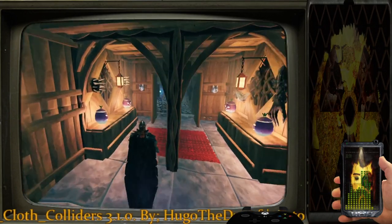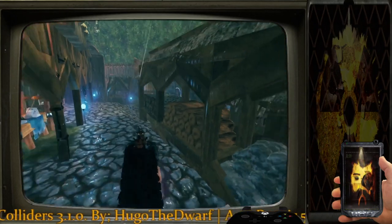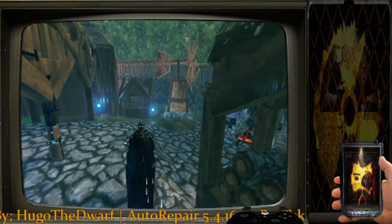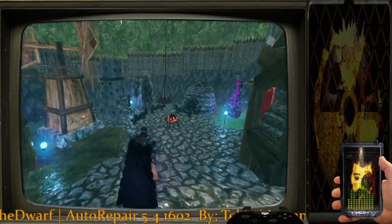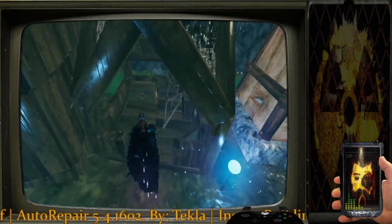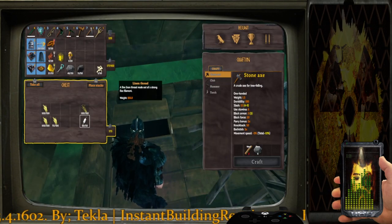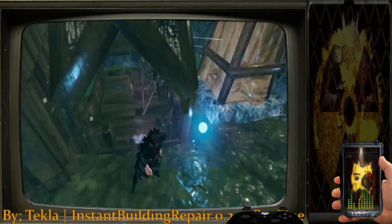That is my mage's tower — super simple, super compact. I like it. I've also got covered storage for all my lumber and stone. Continuing into the crafting yard, I have this little hut that works for spinning thread — the flax spinner.